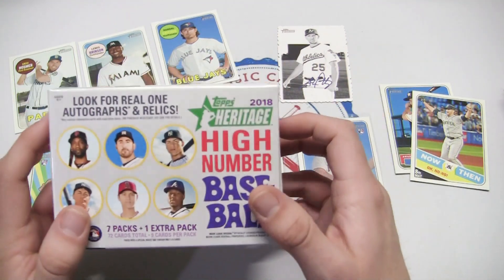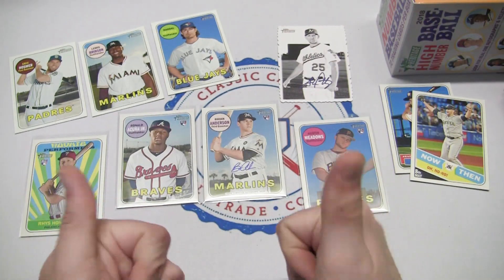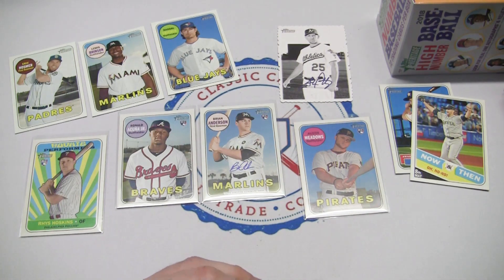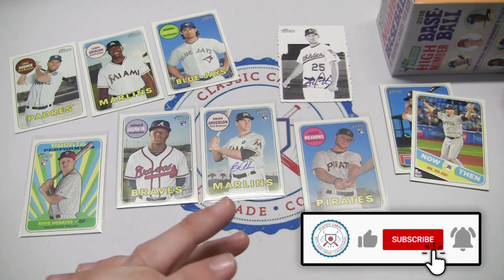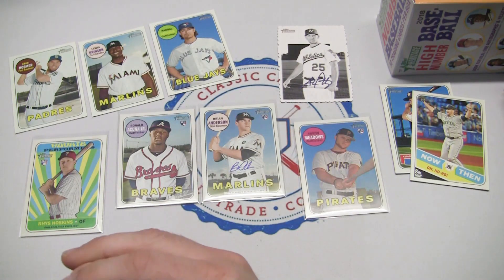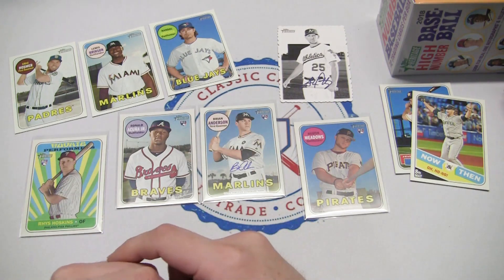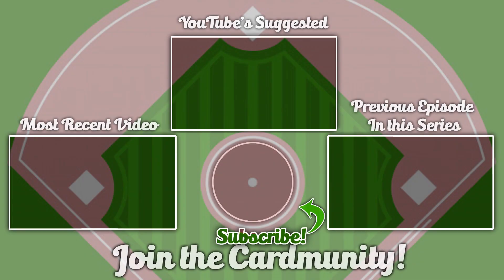I hope you guys enjoyed this quick Retail Roundup video of Heritage High Number baseball from 2018. We found some of the big rookies we were looking for, so it is definitely a win — especially when you beat the odds on something like an autograph. Thank you guys for watching. Keep collecting, care about the cards and each other — I'll catch you guys next time.